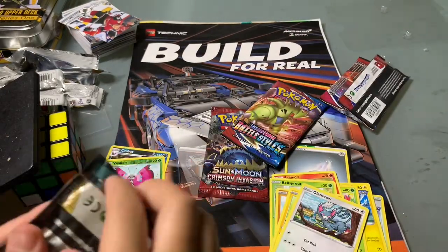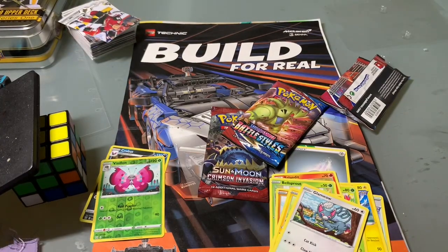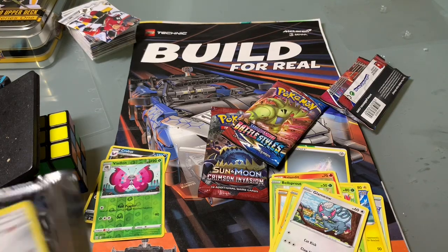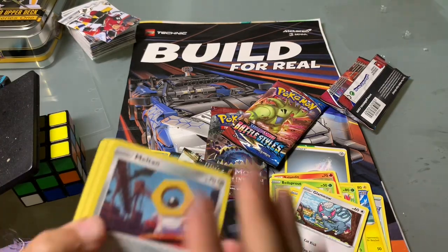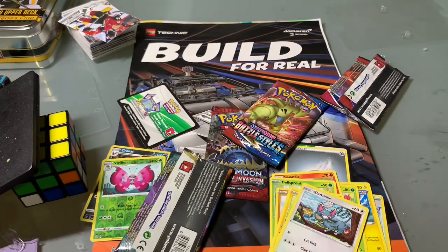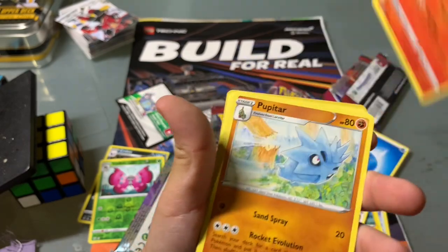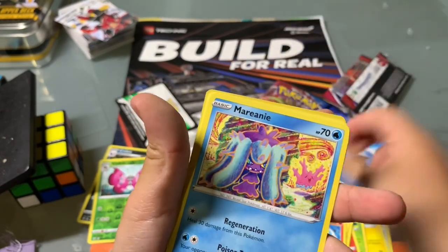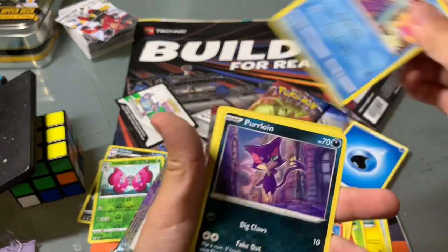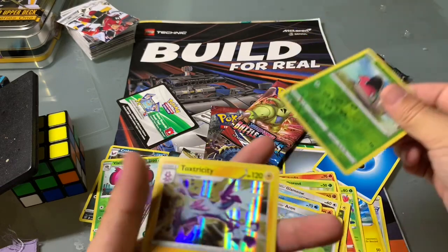Okay, try to start with the Blaze one, and I don't see anything. Water Energy, Struggle Claws, Combustion, Pupiter, Melaton, Marini, Purloin, Starly, Amaran, Shelmet, and a Toxtricity.